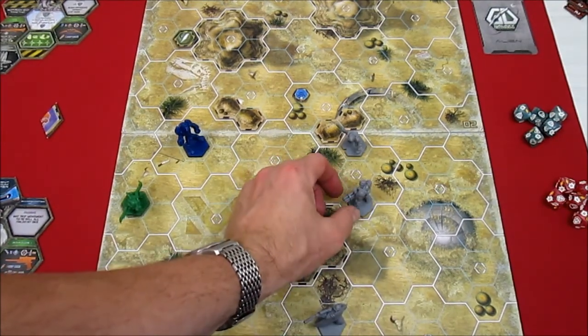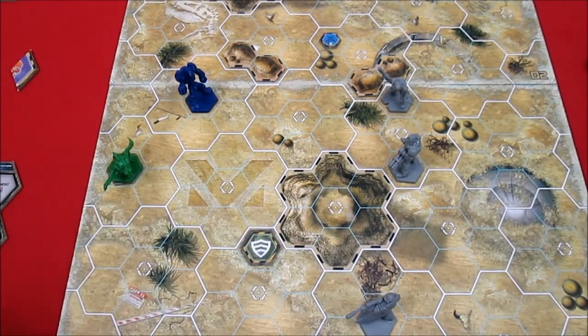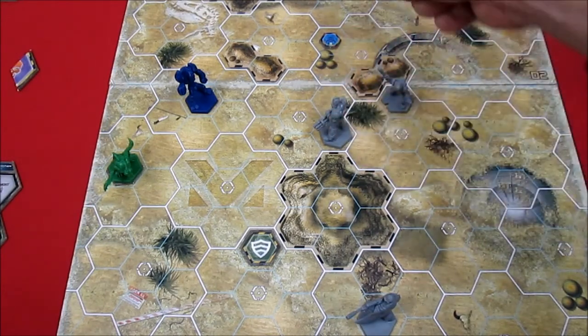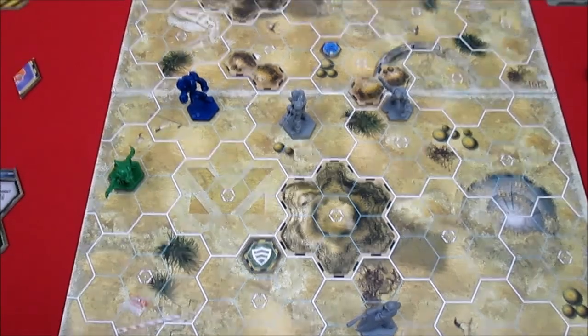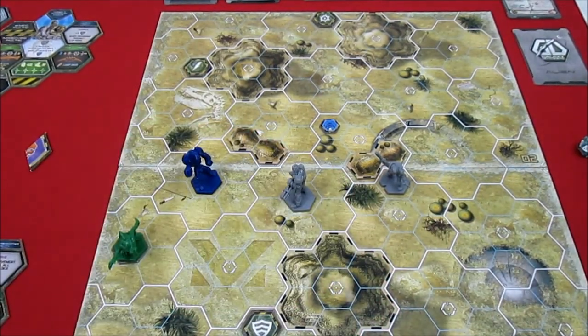The Hulk is our first alpha agent going first. We're going to have him move - he has a movement speed of three. I want him to get up in the face of the Xeno Beta, because their tactics are to try and back away from agents. He moves one, two, three spaces, and now he's in view of a scan signal up above, which flips over. It turns out to be a human - I must have done this incorrectly. I put the human scan token back there by mistake - there should only have been one, so it should be an alien token.